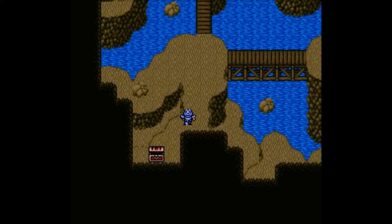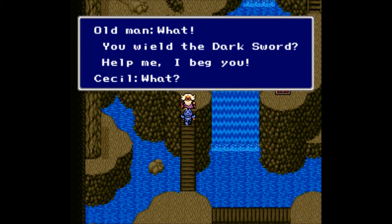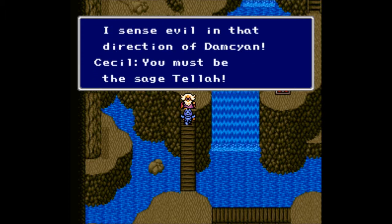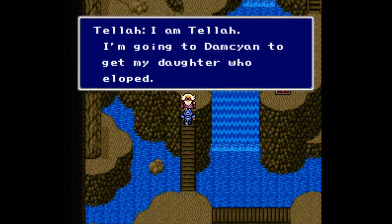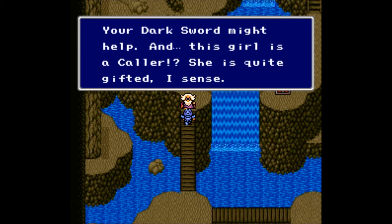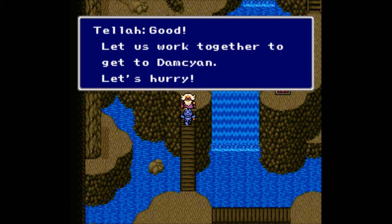Let's take this tent from the chest and head up here. There's the strange old man. 'What? You wield the dark sword — help me, I beg you. A wicked bard tricked my daughter into running away to Damcyan, and I sense evil in that direction. You must be the Sage Tellah.' 'I am Tellah. I'm going to Damcyan to get my daughter who eloped, but a huge monster is blocking the way. My magic is not strong enough — your dark sword might help. This girl is a caller; she is quite gifted.' We are also on our way to Damcyan, so let's work together.